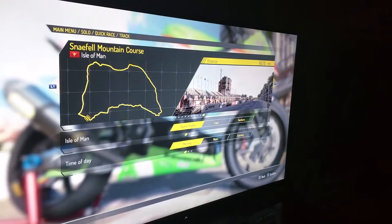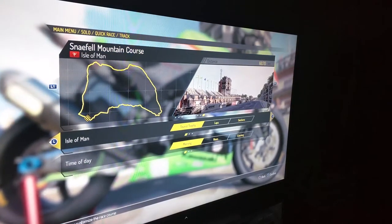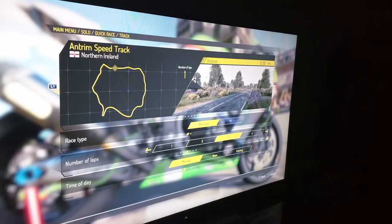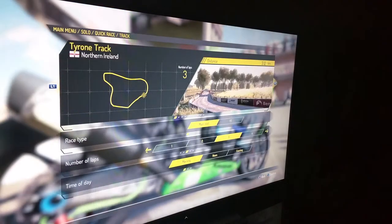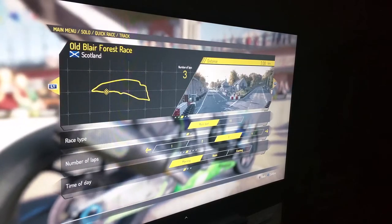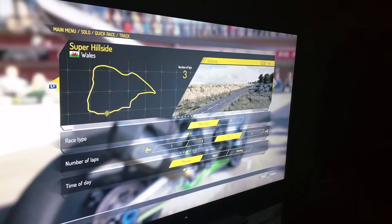You can jump right in and choose your course. If you look at it, there's the full course. Or if you want, you can find different laps. Going back to quick start, right here you can just choose different sections that they've sectioned off and jump right into any section, or go through the whole course.